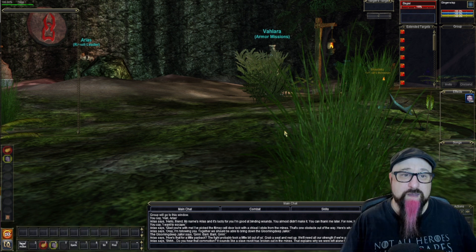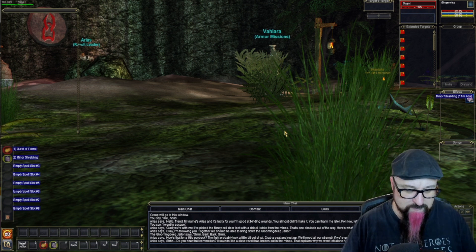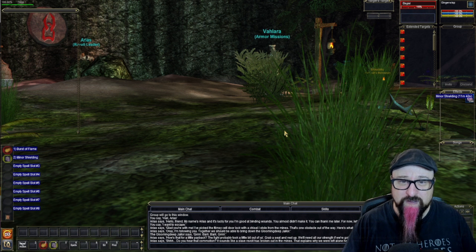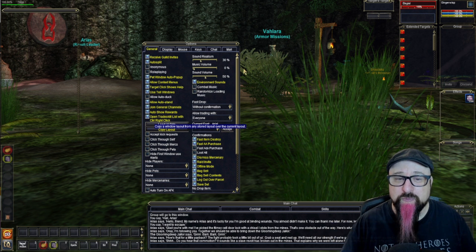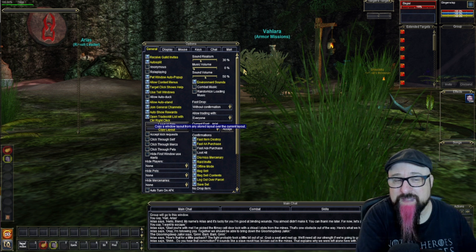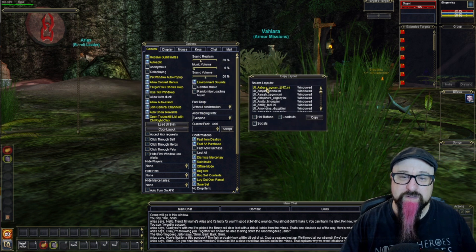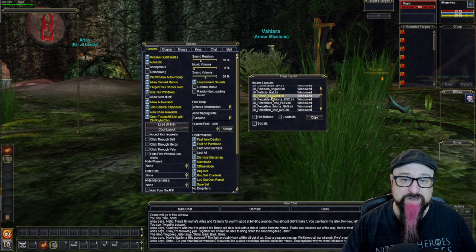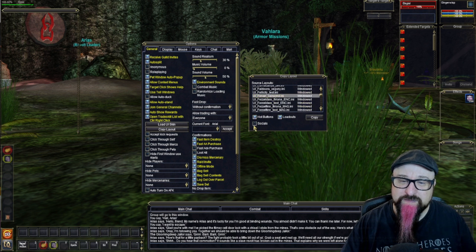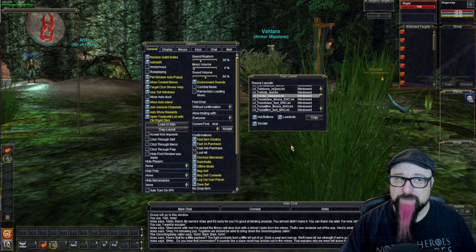Once you have your UI looking nice, you can copy it to other characters. Press Alt+O to open Options, then click 'Copy UI on Another Character.' A window appears where you can search for the character and server where you created the UI you liked. Select options to load the socials, hot buttons, and loadouts, then click Copy. It takes about 10-30 seconds to load but will then apply that UI layout to your other character.